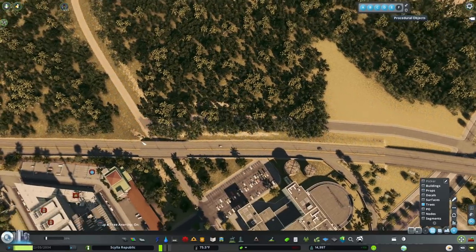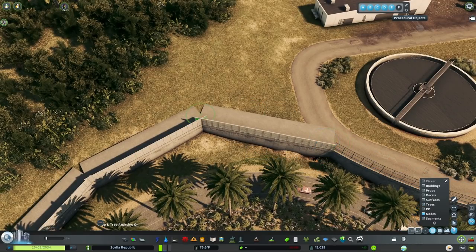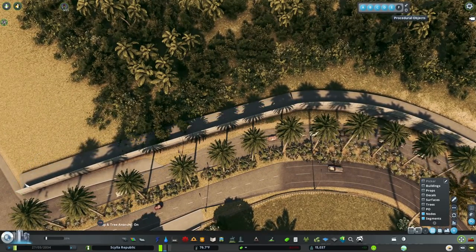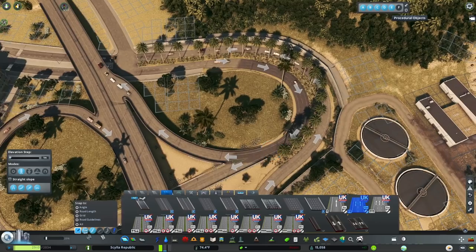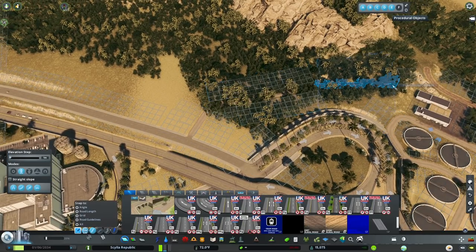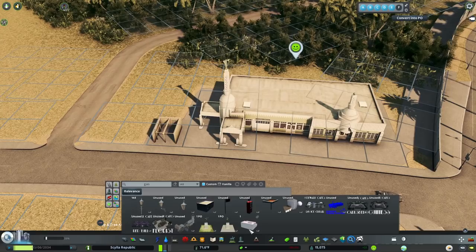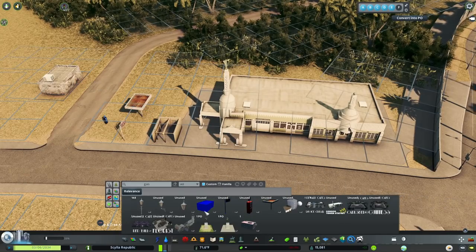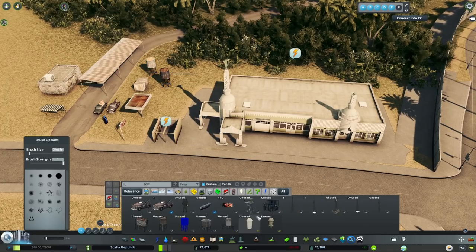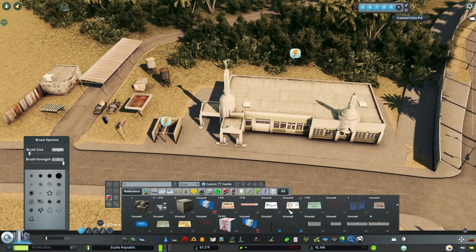Over here we are back at the first thing that we built in the series, which is that interchange. I'm adding a little extra road coming off of it to go into this little mountainside community here that I don't really do a lot of work on in this episode — just kind of setting the scene for myself for the next episode or the one after that when I come back to this. I do this a lot where I know what I want to do in a place as I'm working on a different project, so rather than starting on the new project I just put down a little bit of stuff to remind myself later.